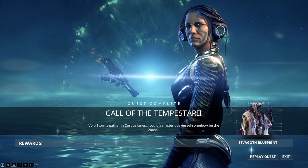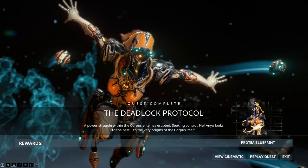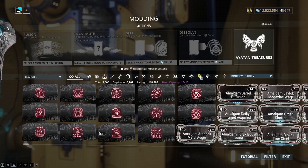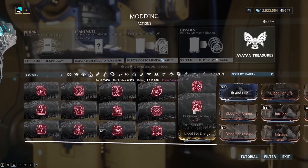First up, the prerequisites. Ensure you've completed the Call of the Tempestari quest and the Deadlock Protocol quest before proceeding. Also ensure you have a bunch of Requiem mods farmed up to hasten the process. You can farm these by farming Requiem Relics from Kuva Siphon missions.